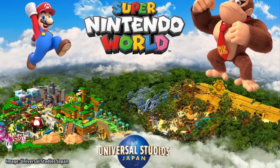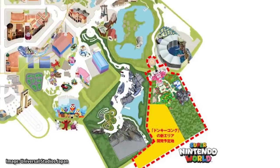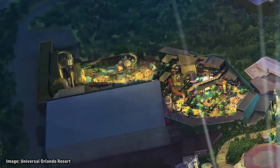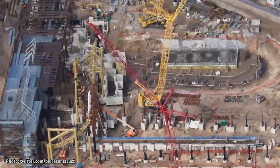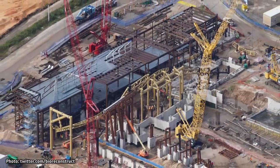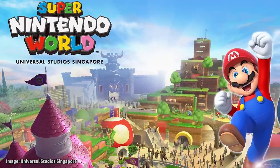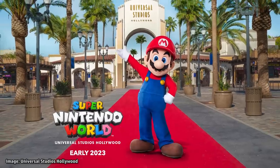Currently, the only theme park to have officially announced this Donkey Kong area is Universal Studios Japan in Osaka, which announced the expansion exactly one year ago and says it will open in 2024. While not yet officially announced, we know the Donkey Kong area will be part of Universal's Epic Universe theme park in Orlando because we can see it's also being built there, with some sections of track already installed and the layout apparently matching what is being built in Japan. Epic Universe is planned to open by summer 2025. There do not appear to be plans to open the Donkey Kong section at Universal Studios Singapore or Universal Studios Hollywood, both expected to open with smaller versions of the initial land.